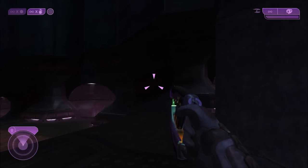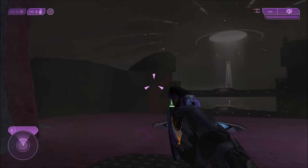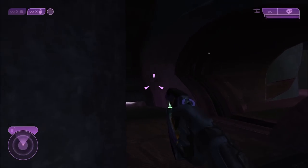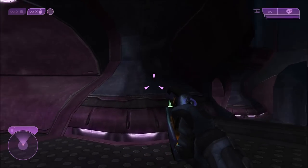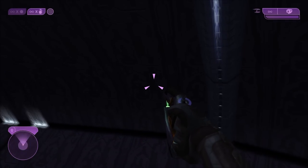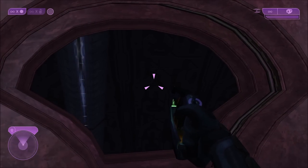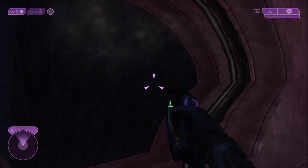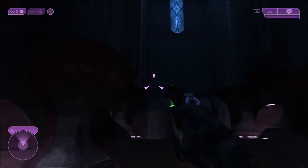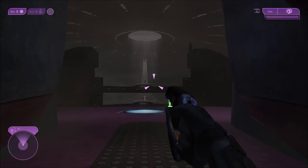Anyway, here we are sticking to classic graphics. Let's explore around a little bit. You can see that the flood mist outside, with all the flood particles floating around, actually doesn't extend all the way inside. In fact, this lower section of High Charity doesn't really go very far — it gets cut off here. And in this room, it's actually untouched by the Flood. In fact, this whole room is unused in the cutscene entirely, so that explains why — there's just nothing in here.